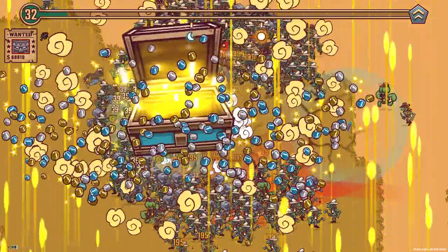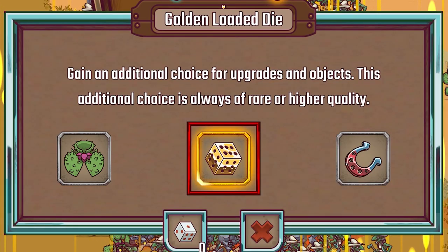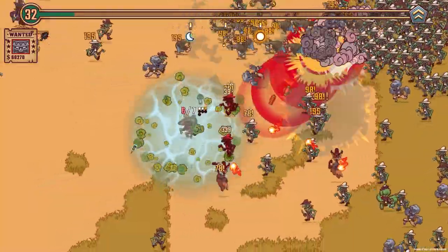We killed a boss, we got a chest. What's the dice? Gain an additional choice for upgrades and objects — this additional choice is always of rare or higher quality. Yes please! The trouble is we have to wait for another upgrade, which could be a while.